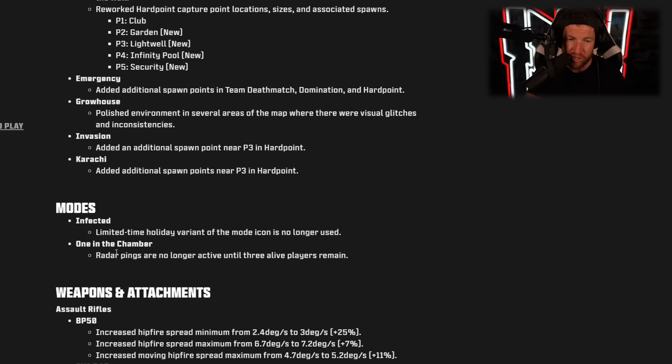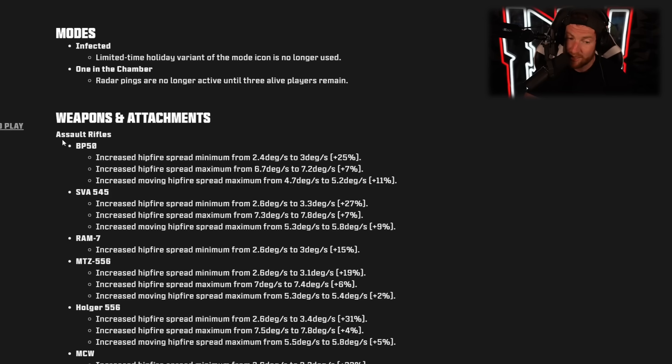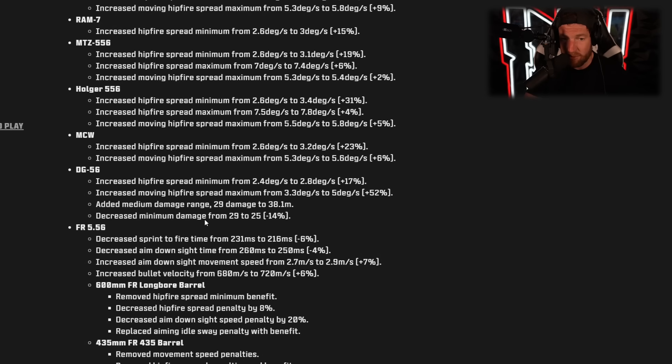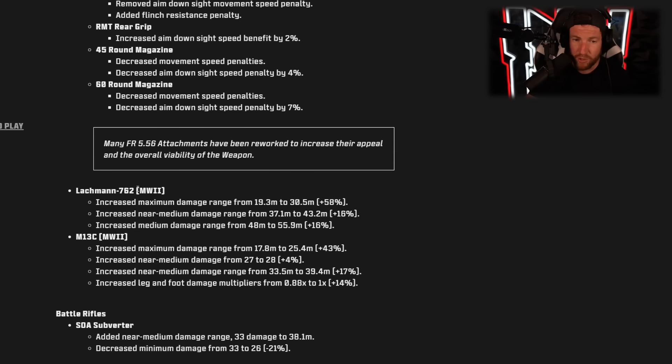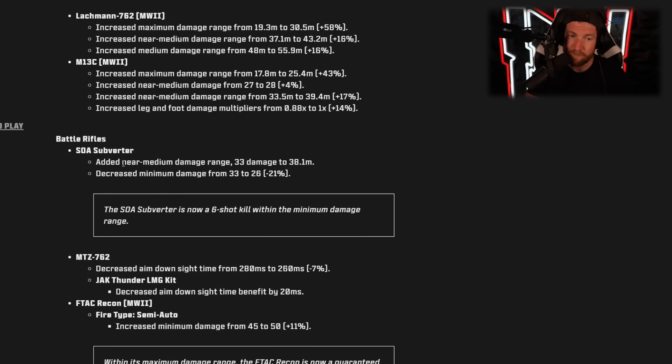For mode changes, in One in the Chamber, Raider pings are no longer active until three alive players remain. For weapon changes in MW3's assault rifles: lots of hip spread changes. The DG-56 got decreased minimum damage — a nerf. The FR-556 also got a nerf. The Lachman 762 got increased max damage range, increased near medium damage range, and increased medium damage range — a buff. The M13C got increased maximum damage range and increased near medium damage range — a buff. The SOA Subverter added near medium damage range at 38.1 meters for 33 damage, but decreased minimum damage from 33 to 26 — a long-range nerf.